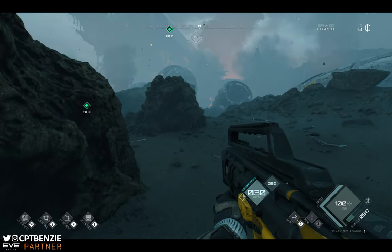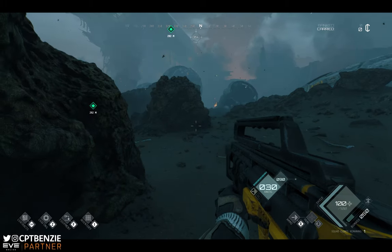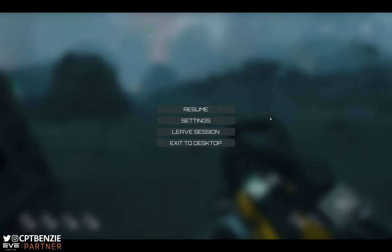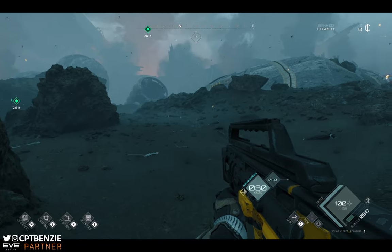It is worth noting that you can't close the map with Escape — it's a bit annoying and I hope they change it. If you hit M you have to press M again to close it. Escape takes you to your settings where you can change your graphics settings and keybinds.